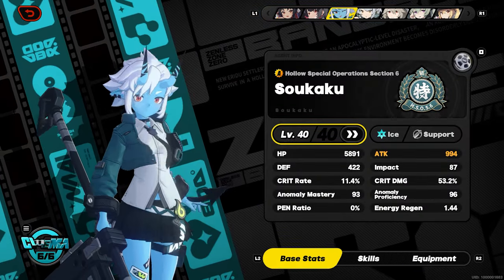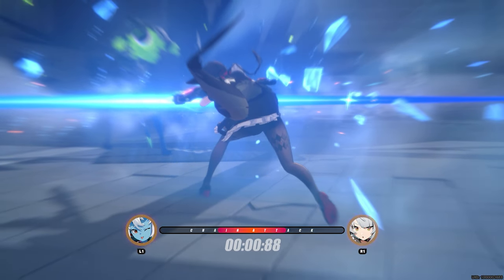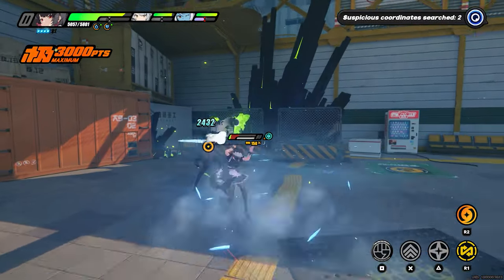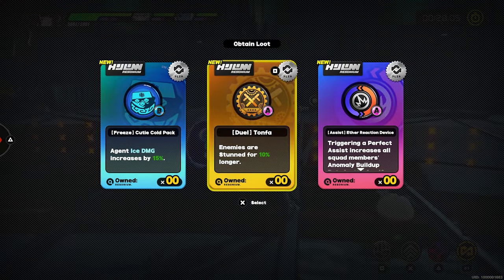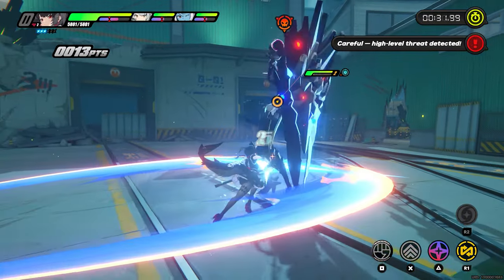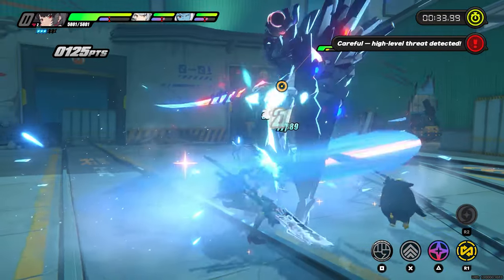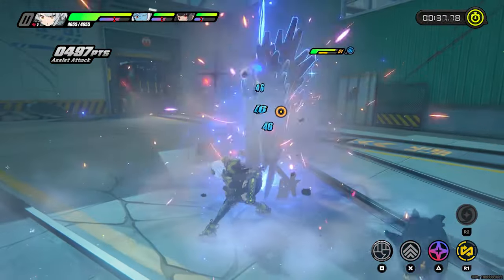I want you to take a look at this clip right here. As you can see, during the chain attack, I let the timer go out and stay on Ellen, who is my main DPS on this team. Doing it this way ends up keeping your DPS much higher than continuing the chain attack in certain cases.